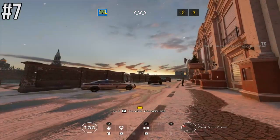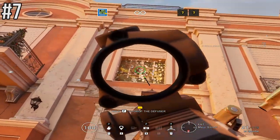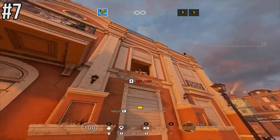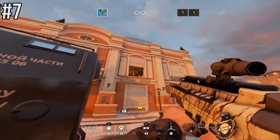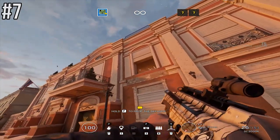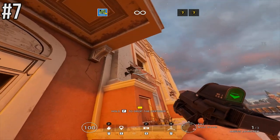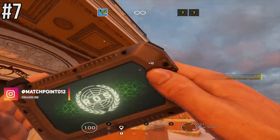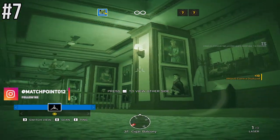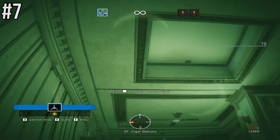Number seven was found by King George himself — a way to counter a reinforced Kafe hatch. Come to the main entrance on Cafe, open the window, and shoot your Zero camera into that little vertical soft floor. You can then flip the camera around to get the angle on the top reinforced hatch, taking out any Clash electro-claws in that position.